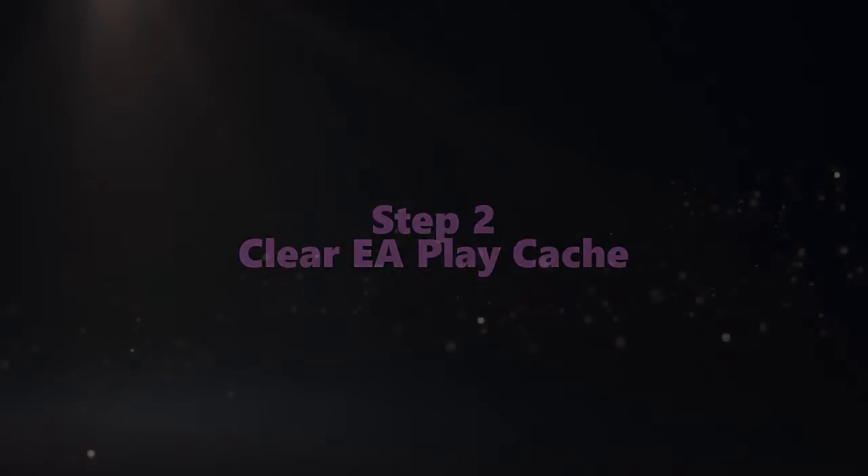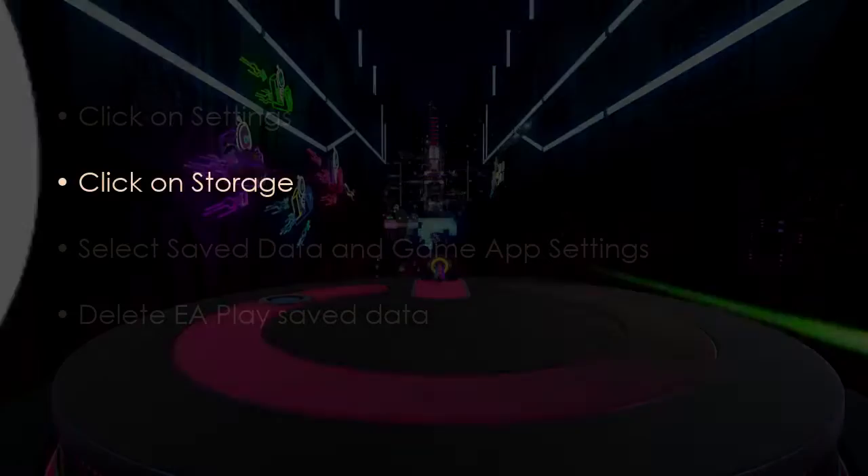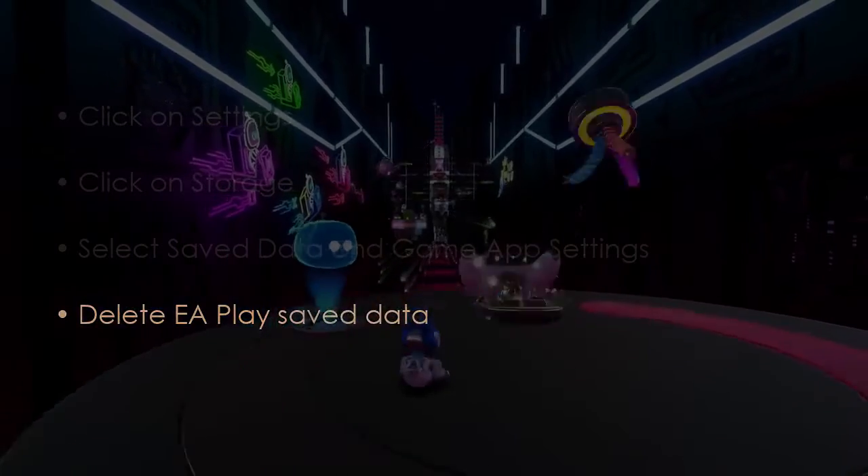The next step is to clear EA Play cache. Click Settings, then click Storage. After that, select Save Data and Game App Settings, then delete EA Play saved data.